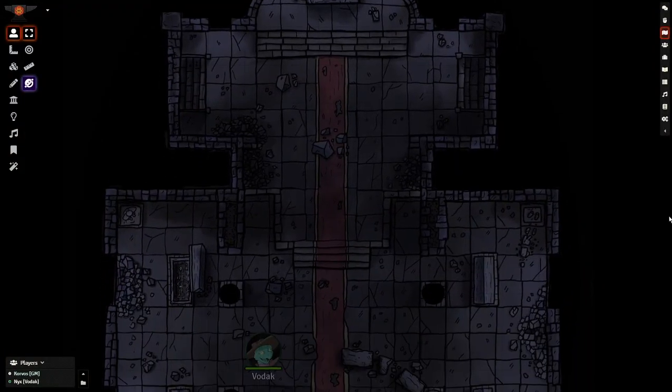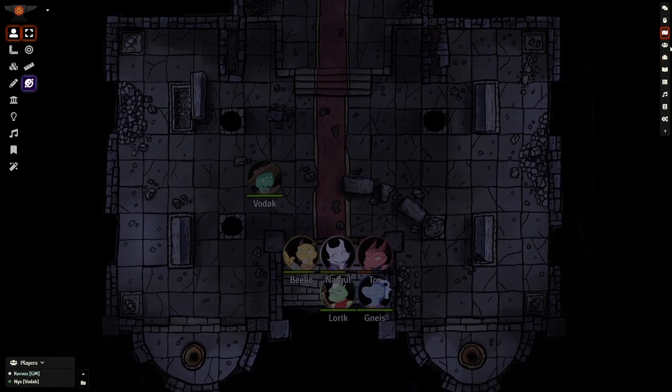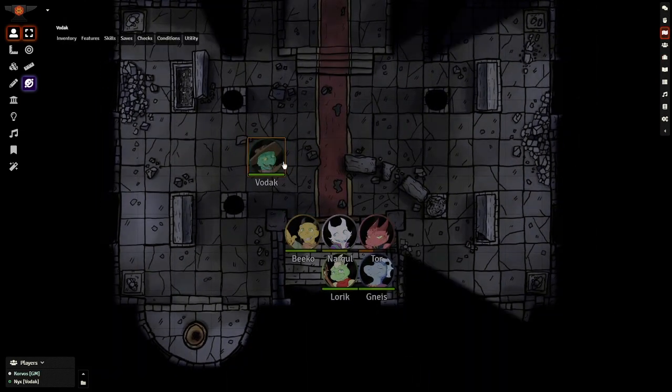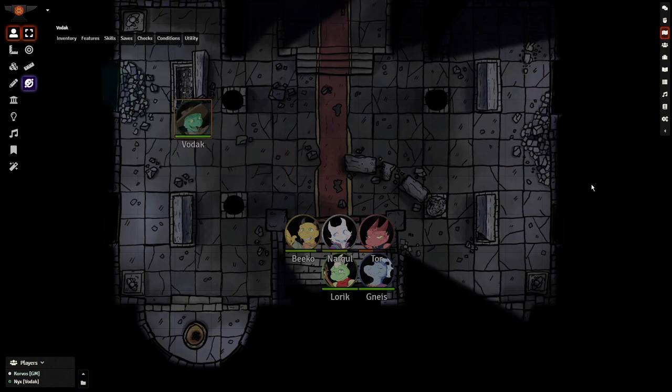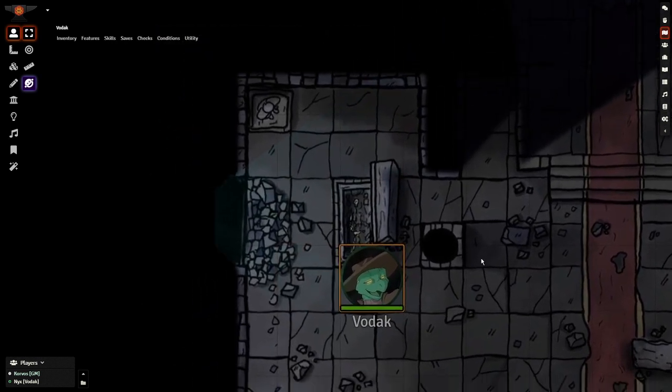We'll set up our scene as an old, decrepit crypt, where ancient power still wells within. Let's set it up so that when the players approach one of the sarcophagi, the stained glass overlooking them will glow with a strange, scintillating light that seemingly comes from nowhere. The first thing we need to do is set up the walls to facilitate our lighting.